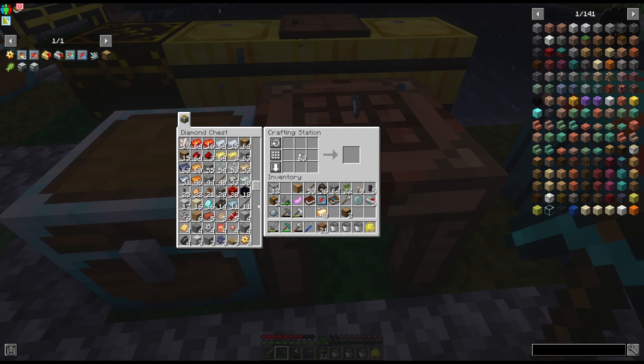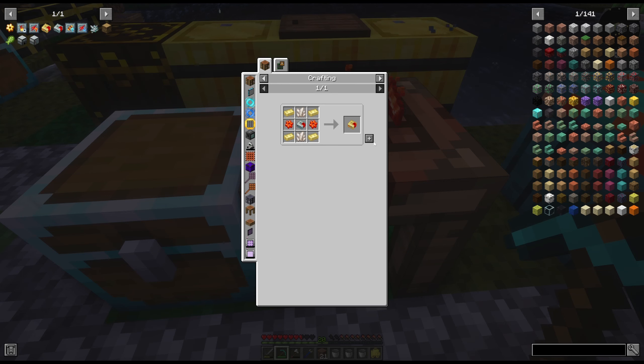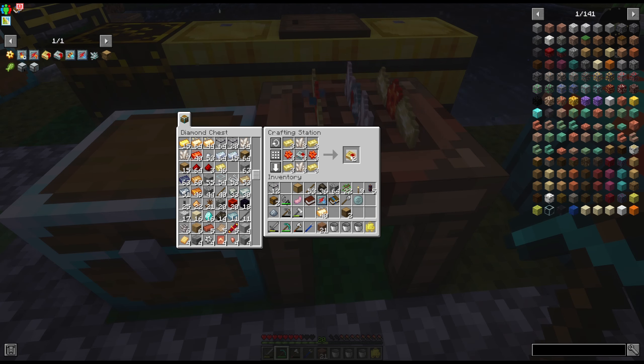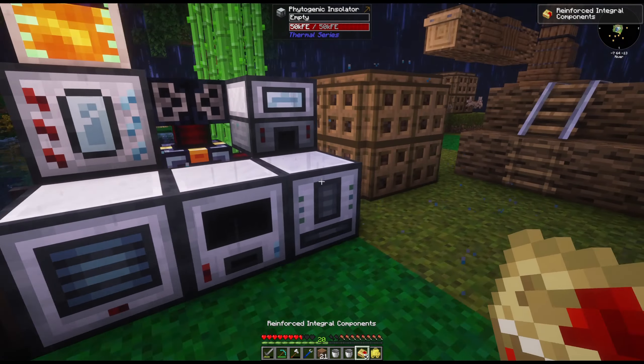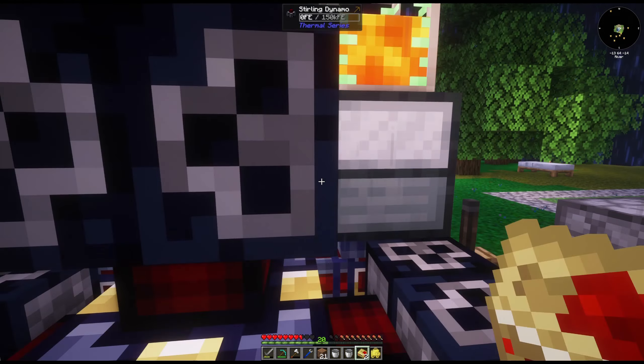Where oh where have my red thingy's gone? One, two, four — how many do I have? I want five of these so I need a lot. That's two, three, four — that'll make five. So what else do I need? Got it all. We've got our five now. With this, it brings these machines to tier two, which affects speed and energy the most. So we're gonna do this.